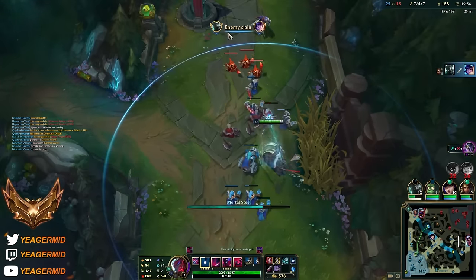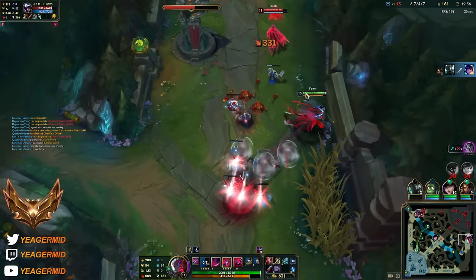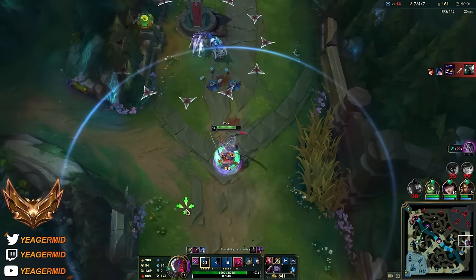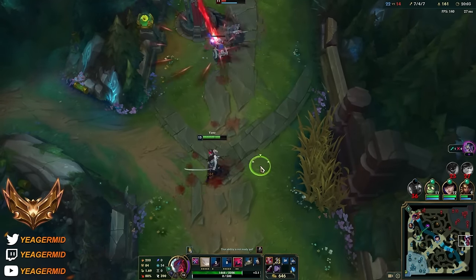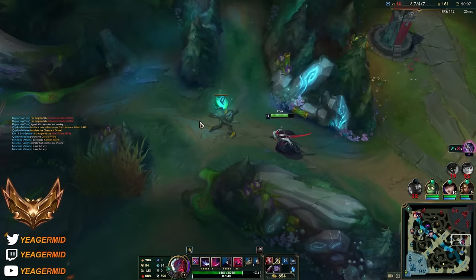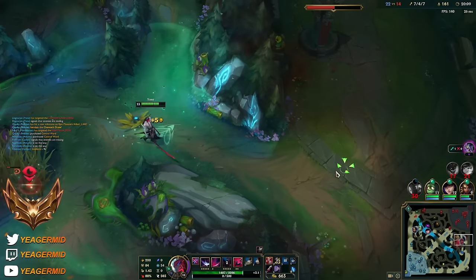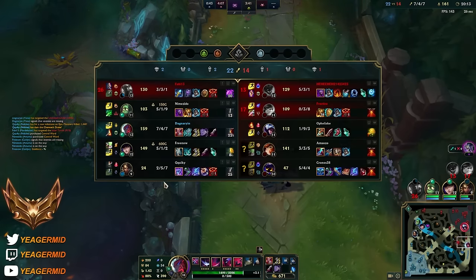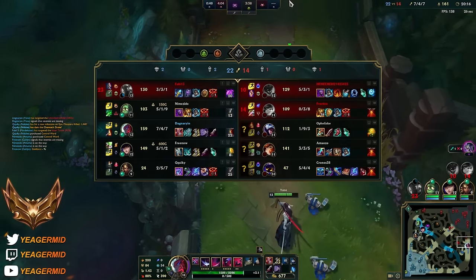We could just keep pressuring the sidelines, dodging that one. And all of his HP is gone - we can just keep pushing it out. Malphite and Nunu are dead so there is nobody to stop us. We could actually go for the Baron right here.